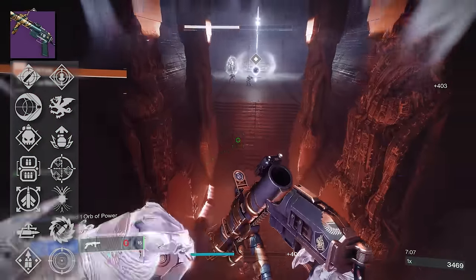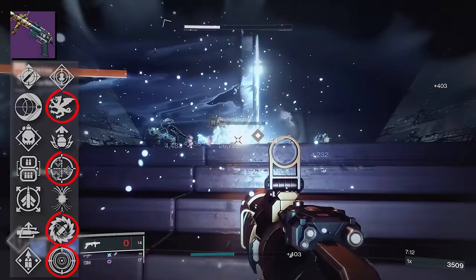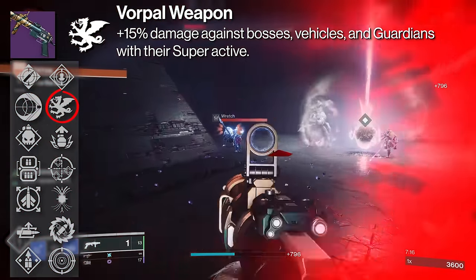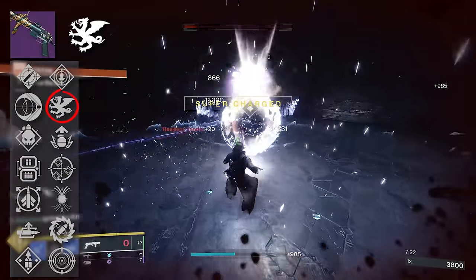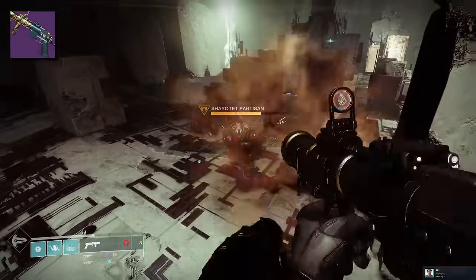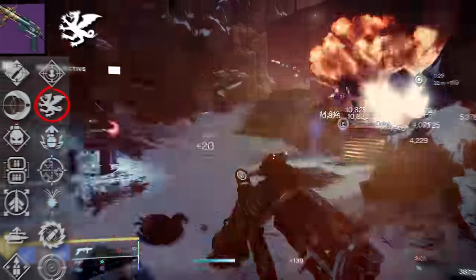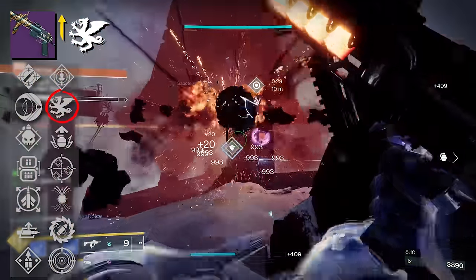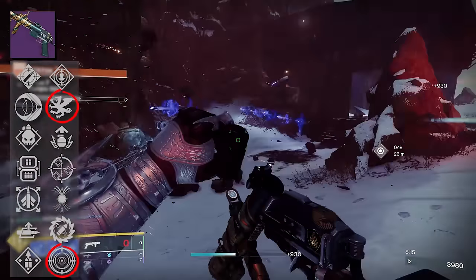With those third column perks out of the way, what about our fourth column perks? The ones that really stand out are Vorpal, One for All, Recombination, and Frenzy. Starting with our most basic perk — Vorpal. This is a 15% damage buff against bosses, vehicles, and guardians within their super. You really can't go wrong with this perk. It's just a flat 15% buff on special weapons. Here, Vorpal elevates our damage from 59,367 to 68,272. This is especially good if you're using Mountaintop to take on champions or just be a major killer in general.